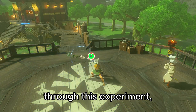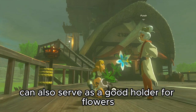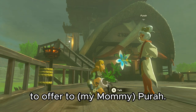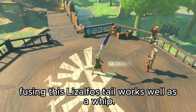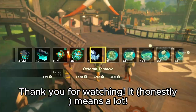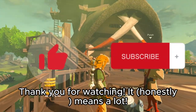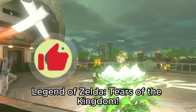Through this experiment, I also discovered that a magic rod can serve as a good holder for flowers to offer to Pura. And finally, using this weapon still works well as a whip. Thank you for watching — it means a lot. Please like and subscribe for more Legend of Zelda: Tears of the Kingdom.